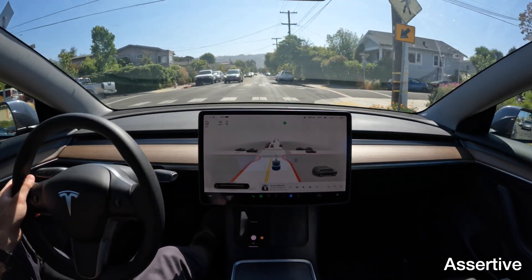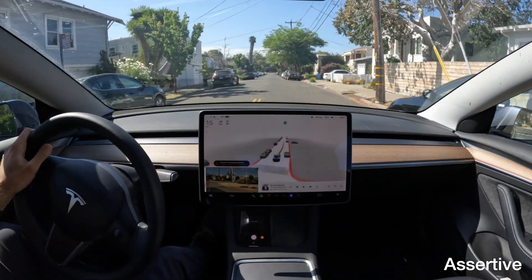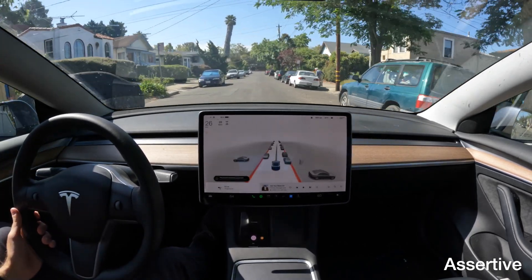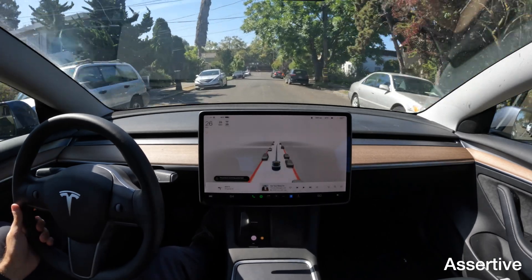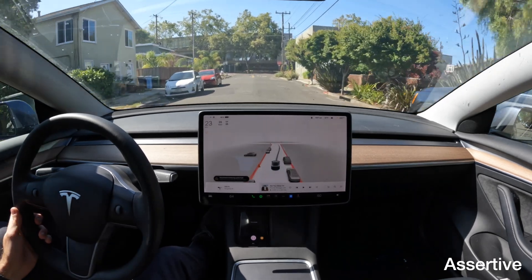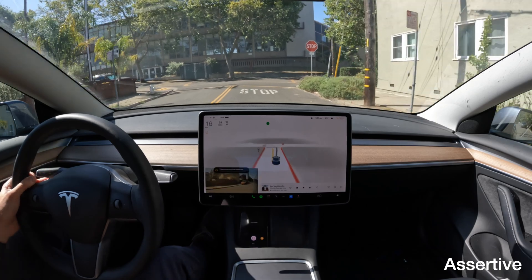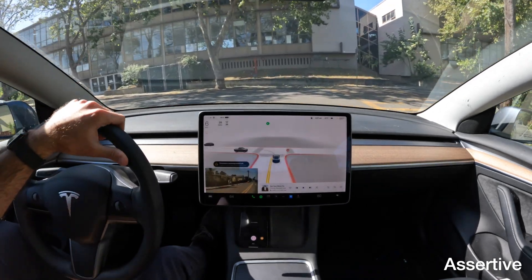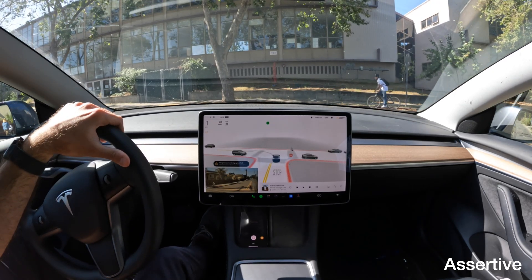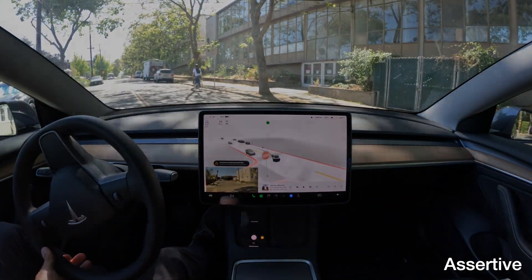Okay, that's interesting. We'll go around the block and try it again. Same behavior on Assertive. That feels like a navigation issue because we are taking a right onto Cedar, not a right onto Hopkins. And when it reads that it needs to continue taking a right onto Hopkins, it should actually be taking a left onto Hopkins. Really interesting behavior there.